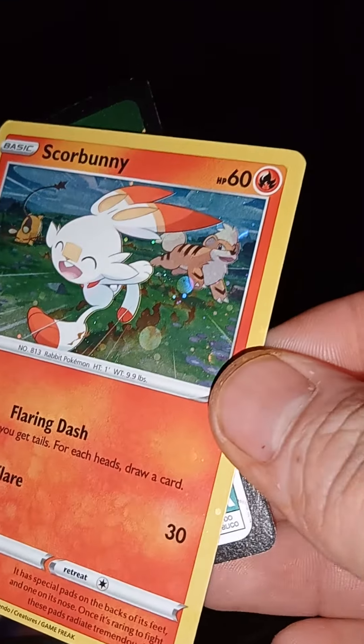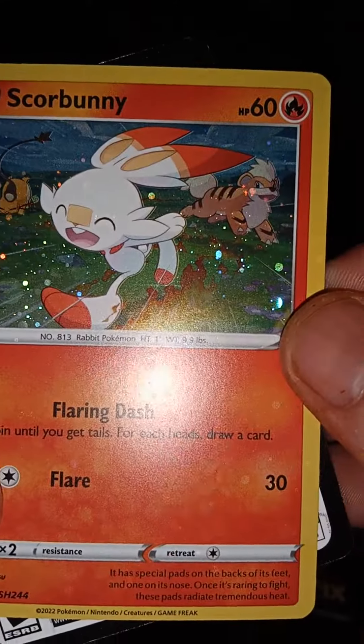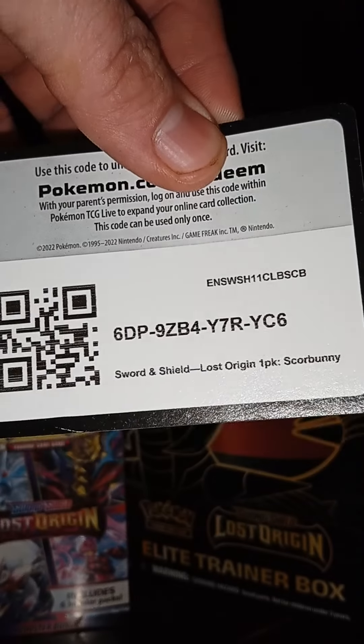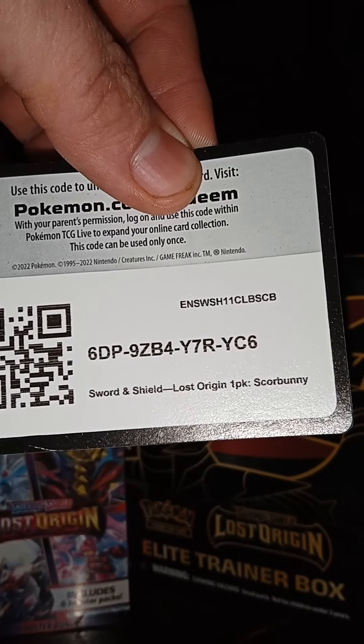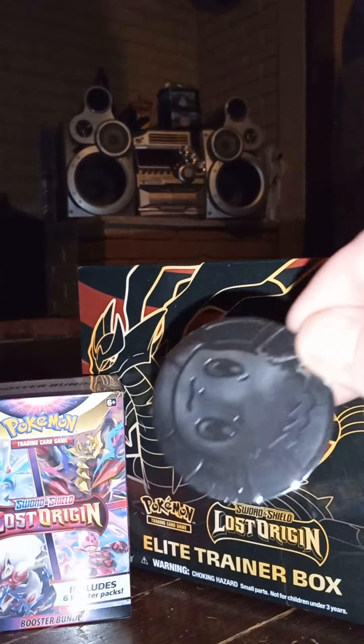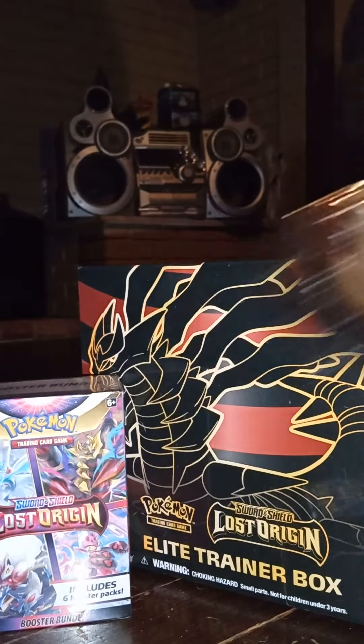These are awesome — they come with a cool promo card. Check it out, you got Growlithe and Arcanine on the back, so sick. There is the code card — I've got another code card inside this pack too that I'll show you guys. These do come with a cool Eevee coin.